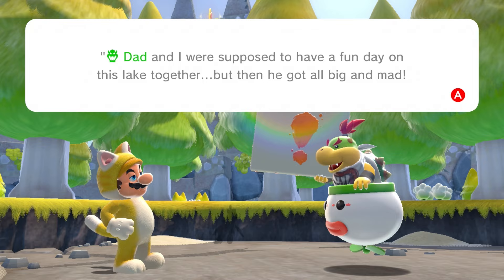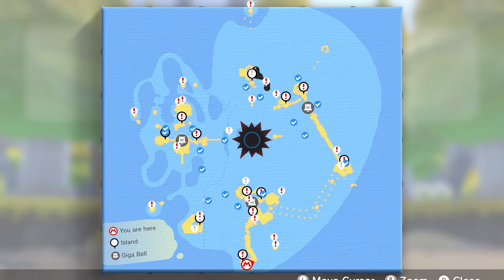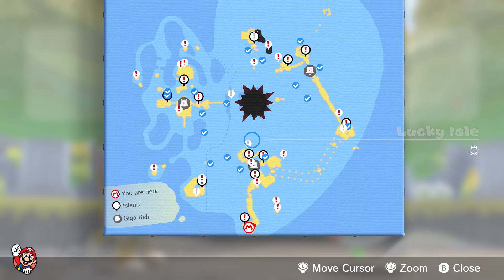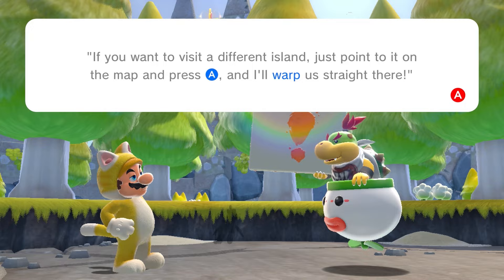Bowser Jr. put marks on the map where more cat shines might be hiding. That's kind of helpful — let's find him and change dad back. I don't think those were there before, this is very helpful. He's got exclamation points where the cat shines are, this is very, very good. Also, Bowser Jr. says if you want to visit a different island, just point to it on the map and press A and he'll warp us right there. We got fast travel!